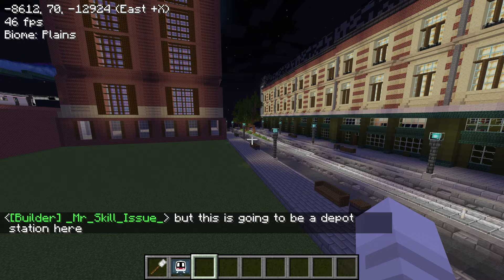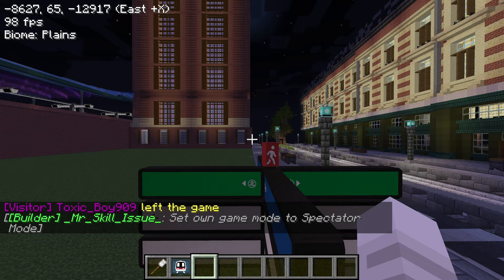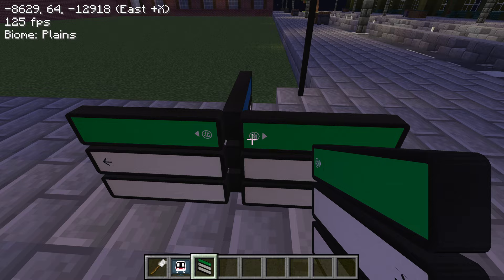Depot station — and look, we have those signs here as well. The train station is that way. These signs even have directions — like northeast, southwest. Are they automatic? Yes, they're automatic. So if you place them down, it automatically says which direction it's facing. That's cool.